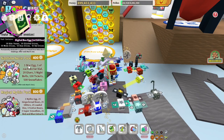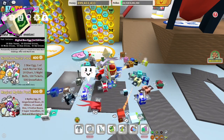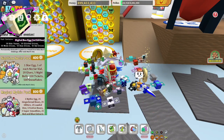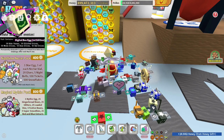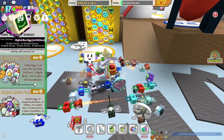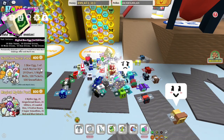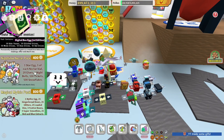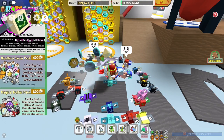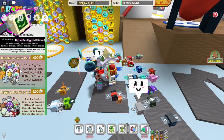Nighttime Nectar Pack includes: 1 Star Egg, 1 of each Nectar Vial — which is super good — 20 Glues. Right now everybody seems to be going for the Gummy Bass, so 20 Glues is going to help out a ton. Then 5 Night Bells, 100 Tickets, and 500 Snowflakes. 500 Snowflakes is just amazing for where I'm at right now. 100 Tickets always helps. The Nectar Vials, of course, don't have a Robux price on them, but I'd say they're worth 100 easily.